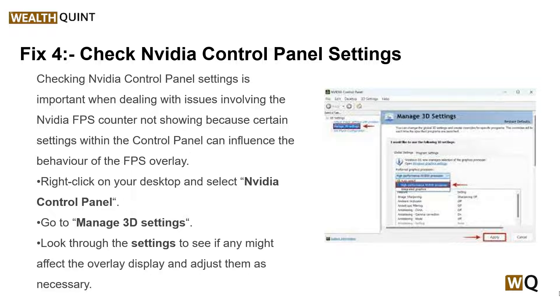Solution 4: Check the NVIDIA Control Panel. Checking the NVIDIA Control Panel settings is important when dealing with the NVIDIA FPS counter not showing, because certain settings within the control panel can influence the behavior of the FPS overlay. Simply right-click on your desktop, select NVIDIA Control Panel, go to Manage 3D Settings, and look through the settings to see if any might affect the overlay display, then adjust them as necessary.